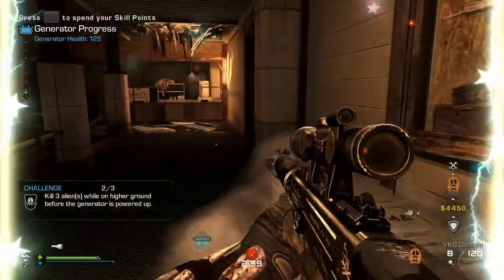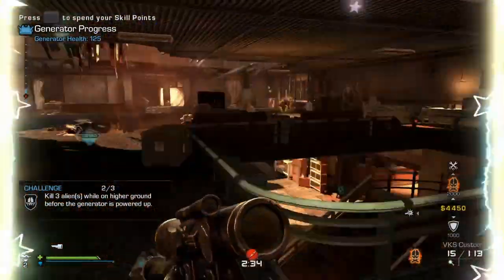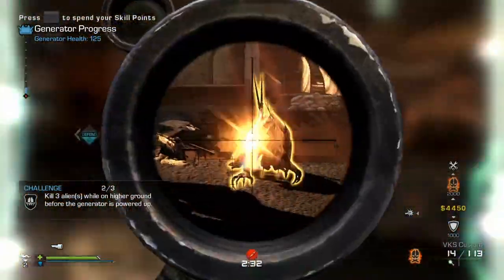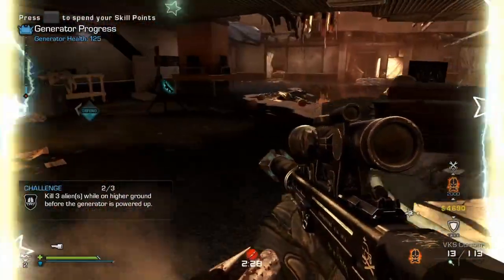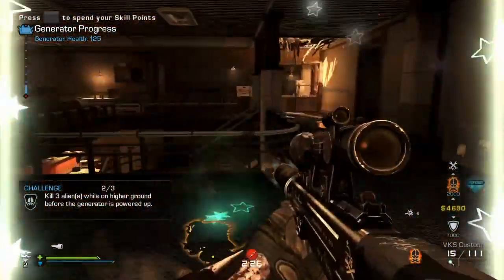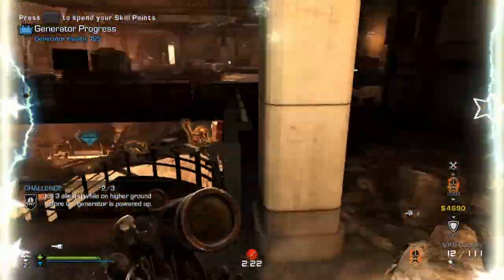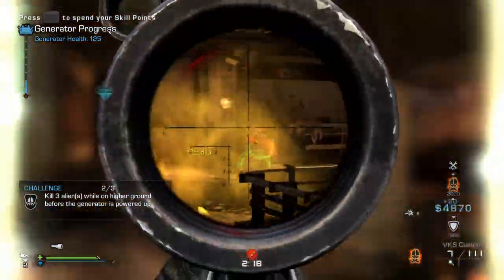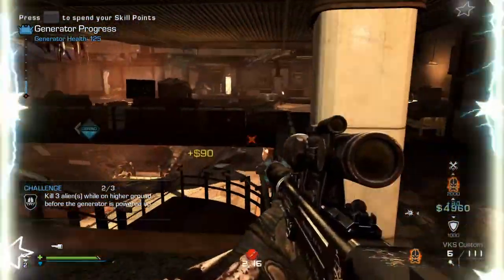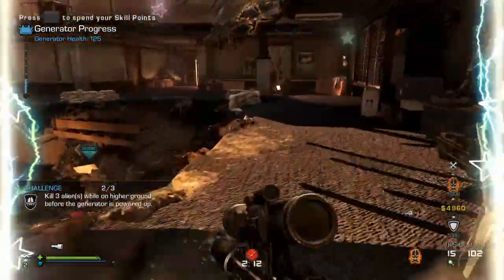I hope this gave you guys a little guidance on how to do the Exodus easter egg. There are easter eggs like this on every map — Exodus is just as easy as the LOL on Point of Contact, nothing difficult. I hope this helped you out. If you have any comments, feel free to message and I'll always message you back. Have a great day guys!